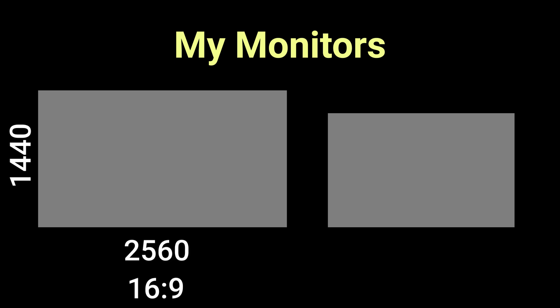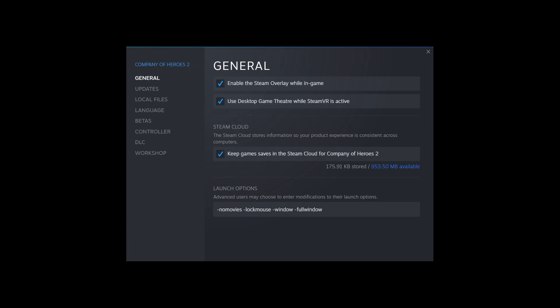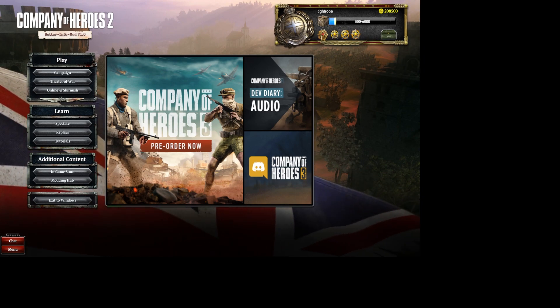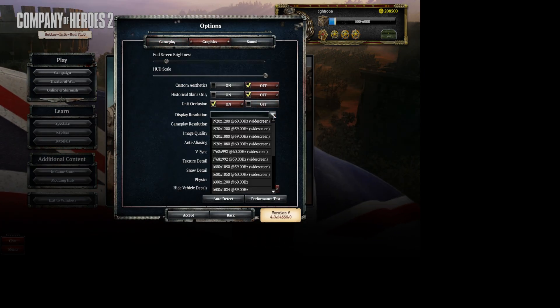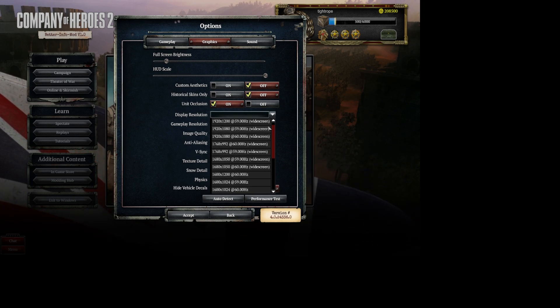I have two monitors on my PC: a 2560x1440 for my main, and a 1920x1200 for my secondary. When launching Company of Heroes 2 with DirectX to Vulkan, with my usual Steam launch options — which is dash window, dash full window — the game would launch on my main monitor but at the secondary monitor's resolution. And then going in-game to the graphics settings, there was no option to bump it back up to my normal, much higher resolution and refresh rate.